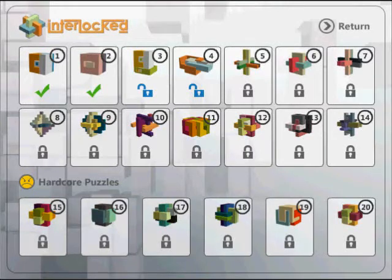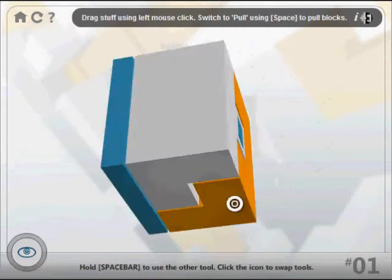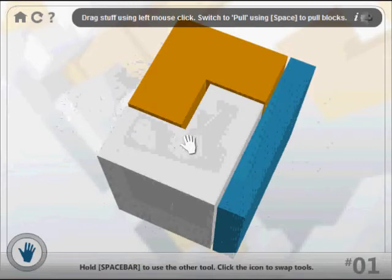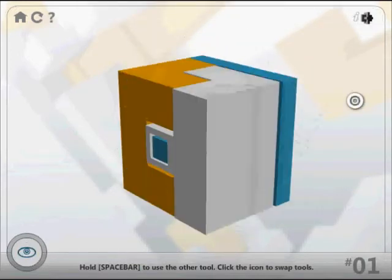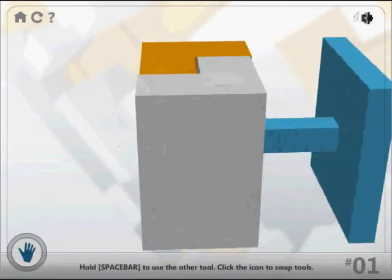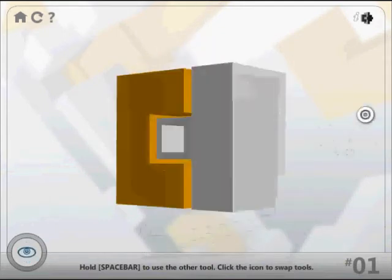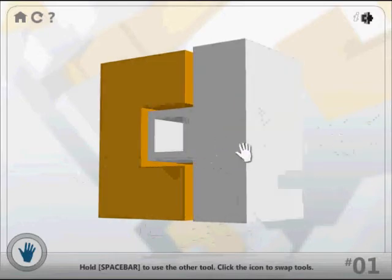Hey guys, CommonLurker here with a weird game. I've already tested out the first two levels and it seems like an okay game. It's a little bit wonky with the controls. You can turn these blocks around and if you press space you change to your little hand symbol. You can actually pull things away from each other, and the goal of the game is to pull everything away from everything. Here's a little bit of the wonky controls with the various arrows you have to use, and depending on where your angle is, some of the arrows may be very close to each other or not.